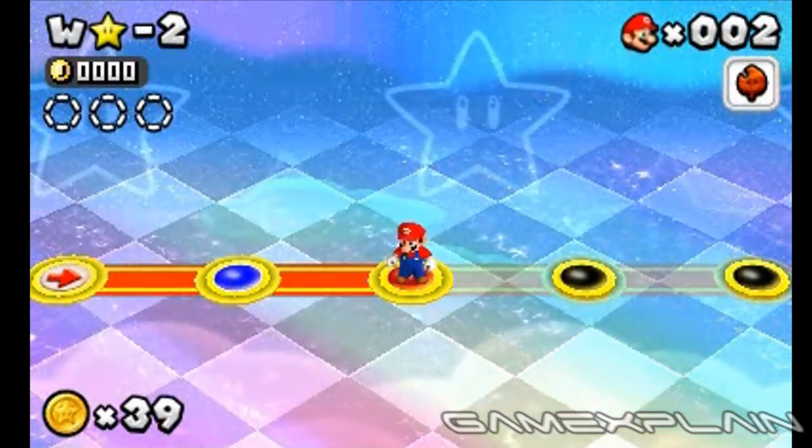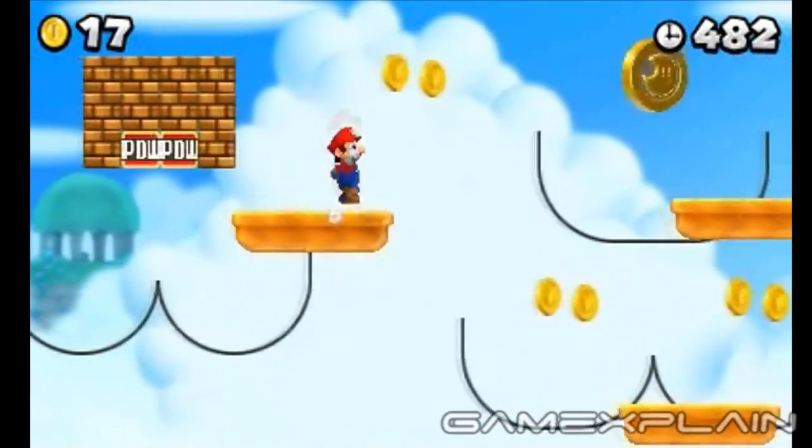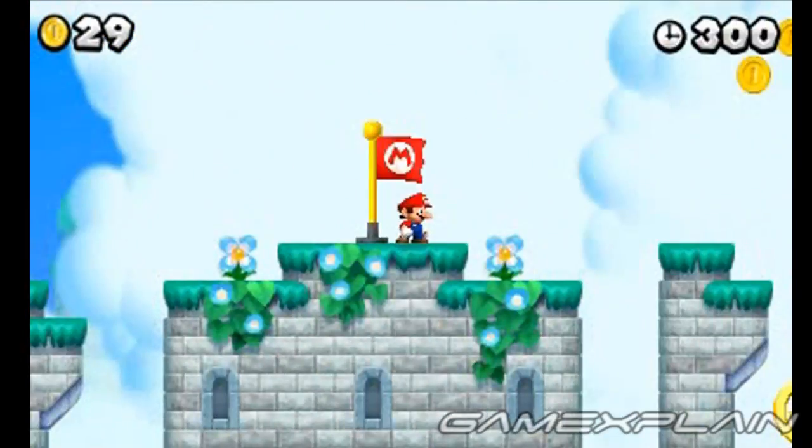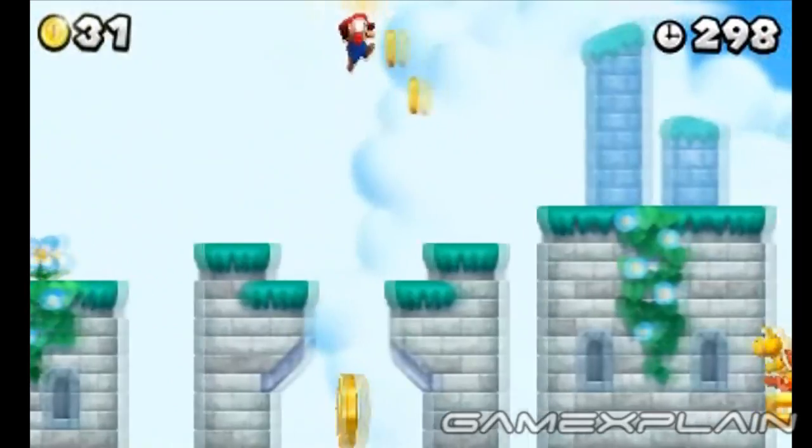Level Star-2 is hiding three Star Coins. Simply jump to the high platform to reach the first Star Coin. The second Star Coin is right after the checkpoint.